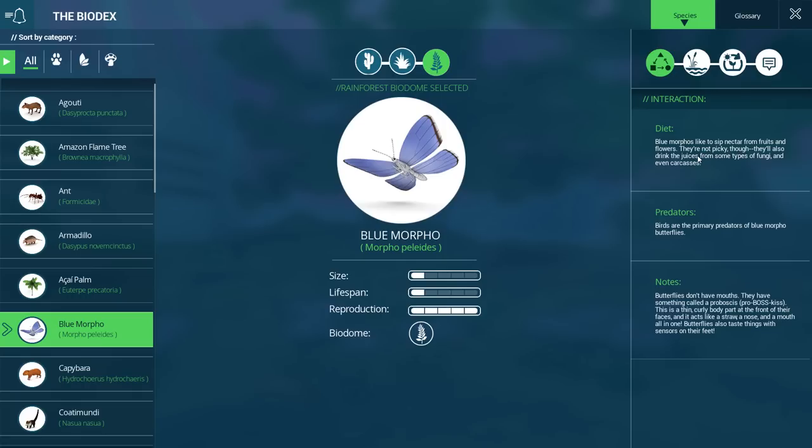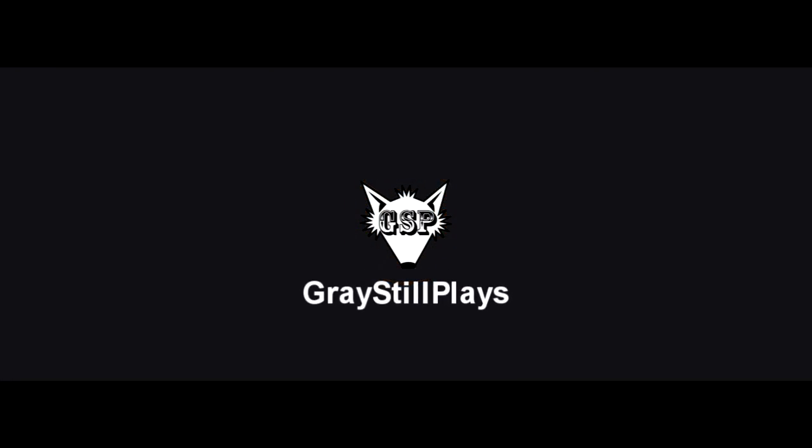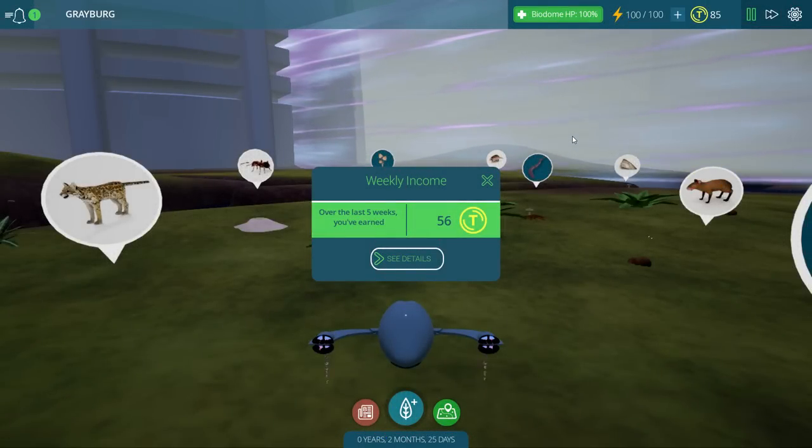They're not picky though — they'll drink the juices from some types of fungi, and even carcasses. Oh my goodness, I had no idea! Hello everybody, Grey Still Plays, and we're back with more Tito Ecology.